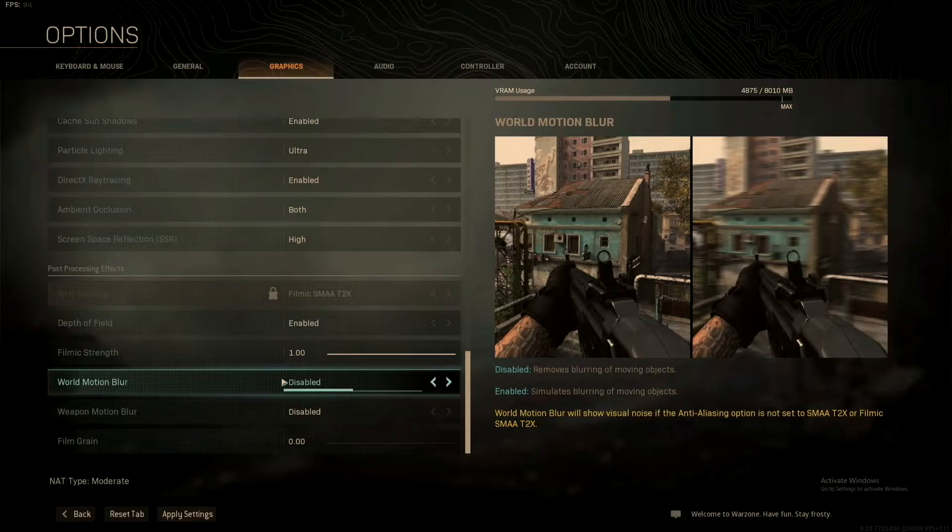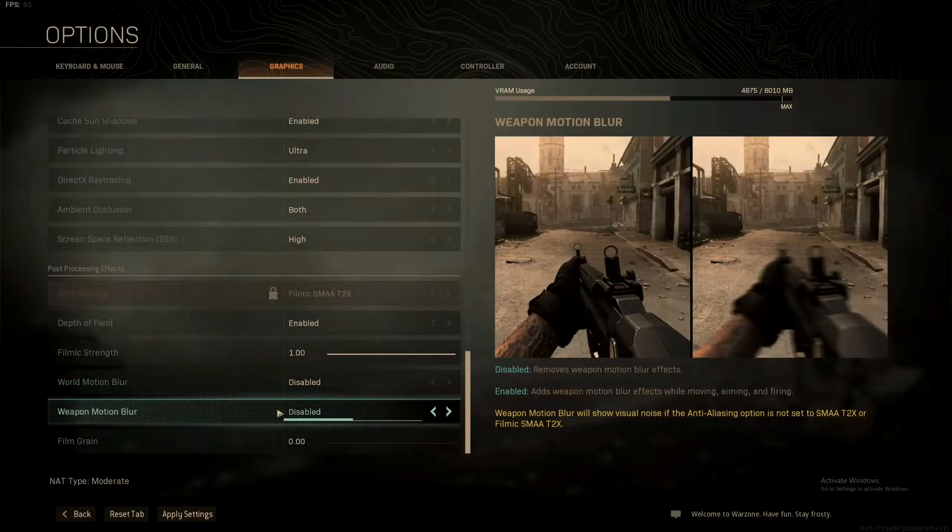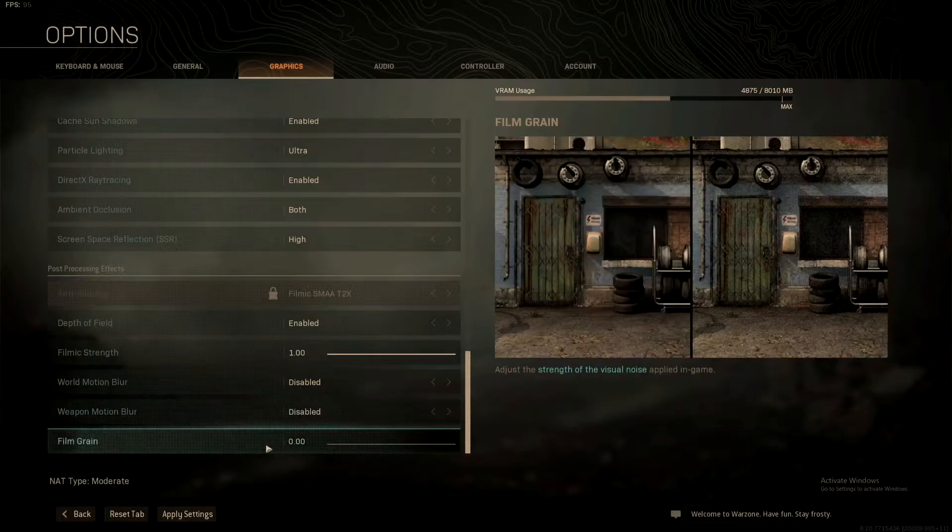I have motion blur disabled. When I move my weapon I don't want blurring to happen. For film grain, it looks pretty ugly to me, so always keep your film grain on zero.